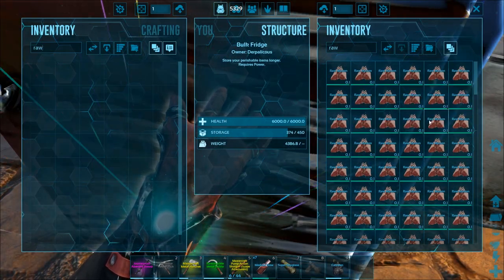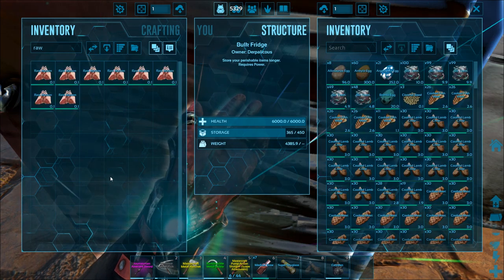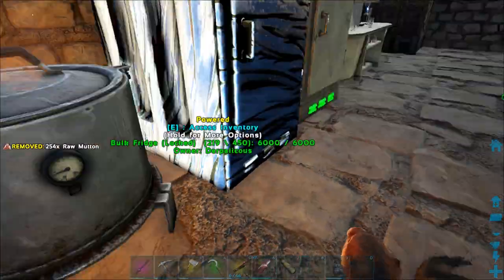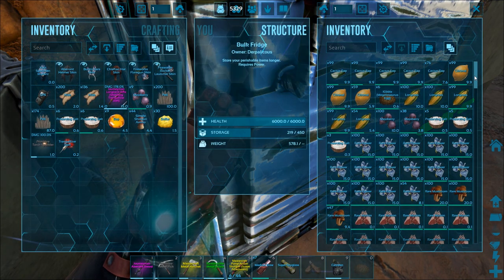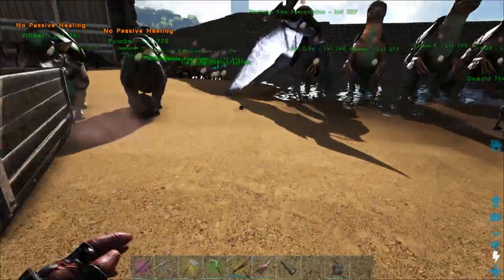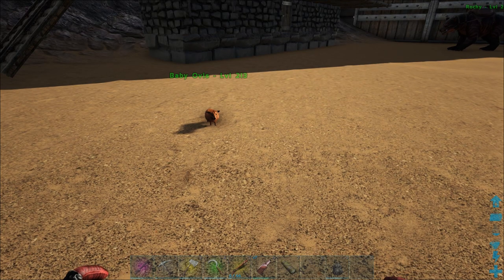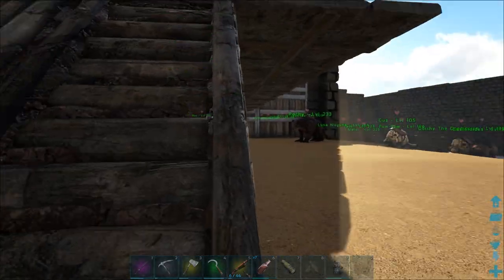I've just finished harvesting the fully mature ov and got another 254 raw mutton out of that - that's over 500 mutton in total from the mature one. In the bulk fridge I've still got all that dropped in there. The difference: from the baby I got 32 raw mutton; from the fully mature one, over 500.